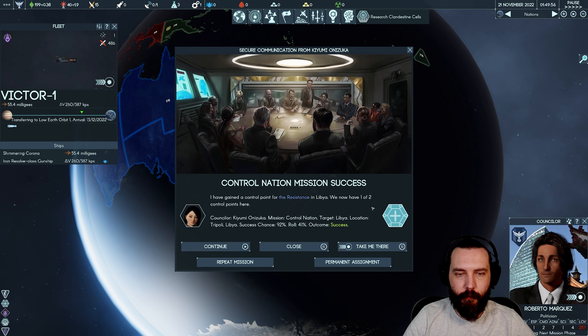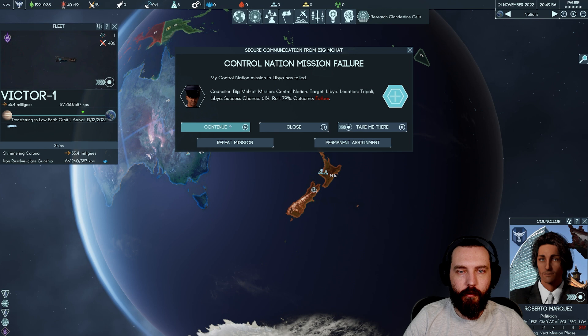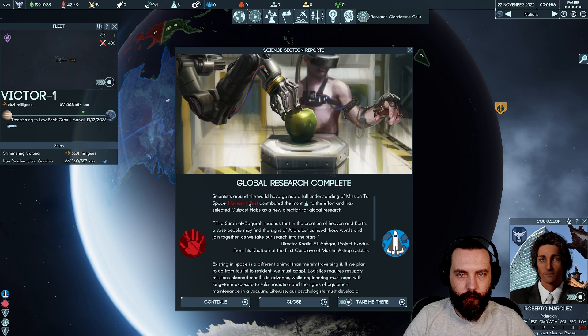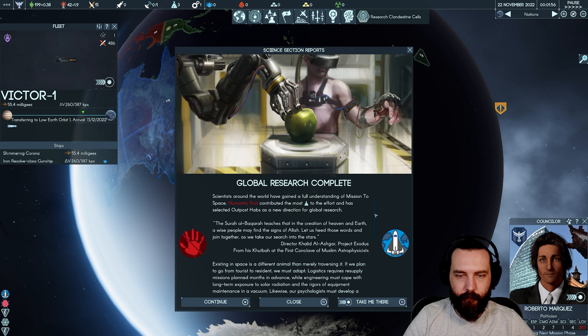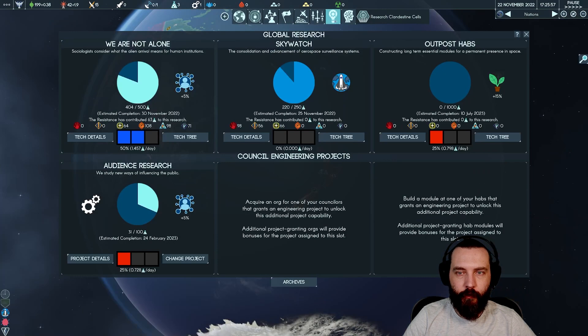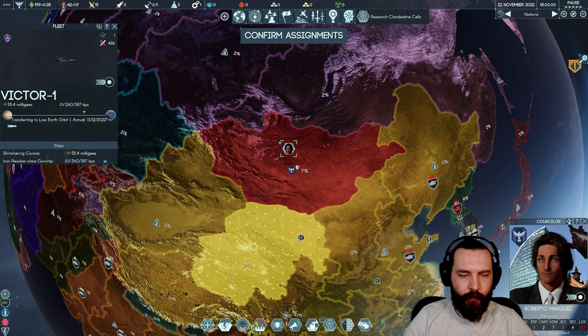A global research project completes — the flavour text reads: 'Of heaven and earth, a wise people may find the signs of Allah. Let us heed those words and join together as we take our search into the stars.' The faction that contributed most gets to choose the next public research project. We now have one of four control points in Japan, and Robert Marquez makes an unauthorised TV appearance denouncing our faction.